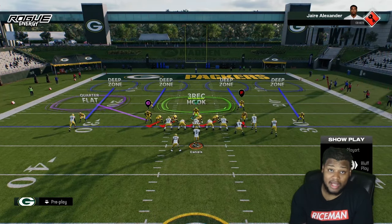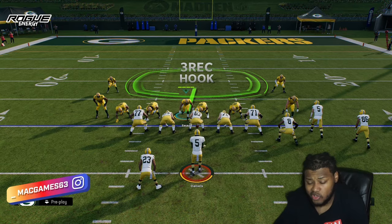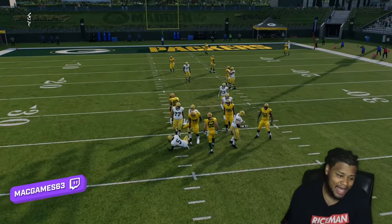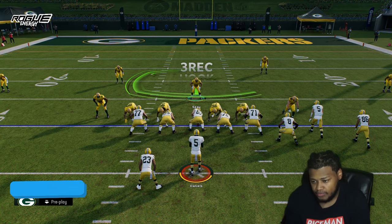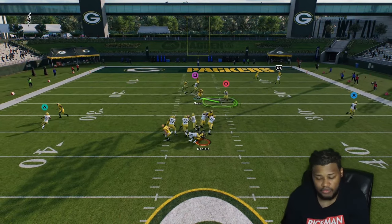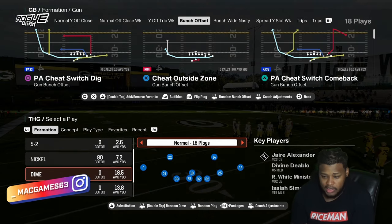Blitz that linebacker off the right side, then QB contain. You can adjust the back-end coverage however you want. Touch that center and get that loop around — touch the center and back off, and you get that free rusher. It's really a numbers thing with these blitzes. Touch them, peel off — perfect execution. You can do that out of a whole lot of formations, just make sure you have those five people blitzing.